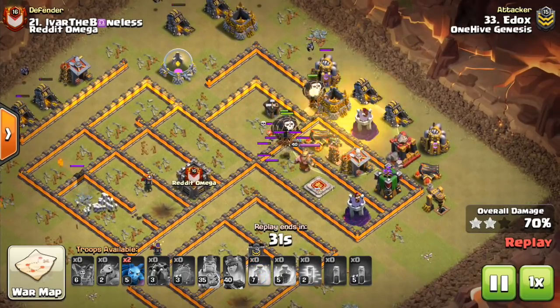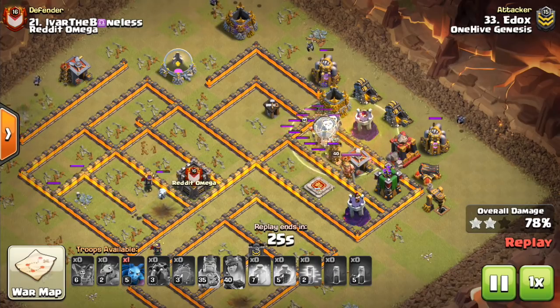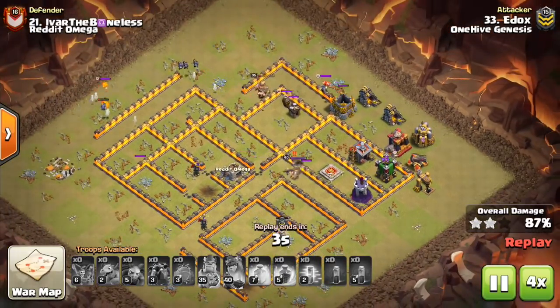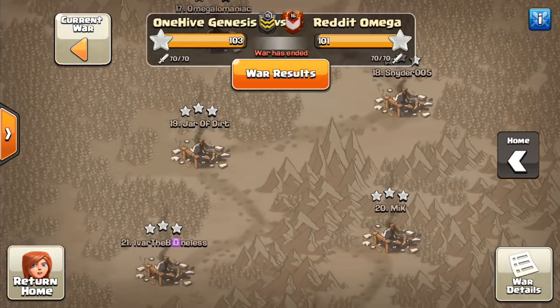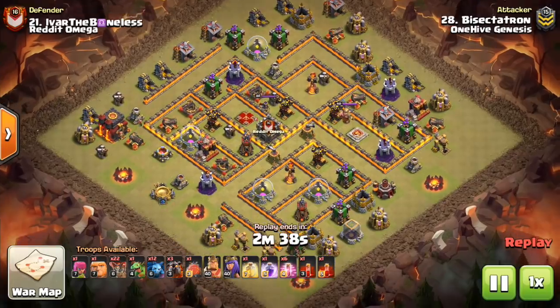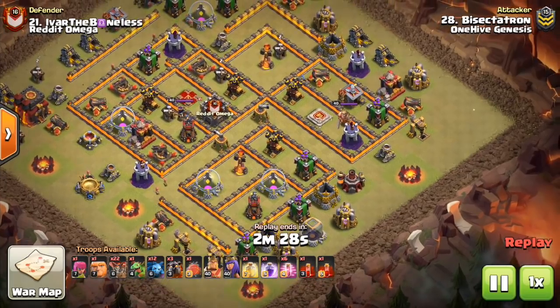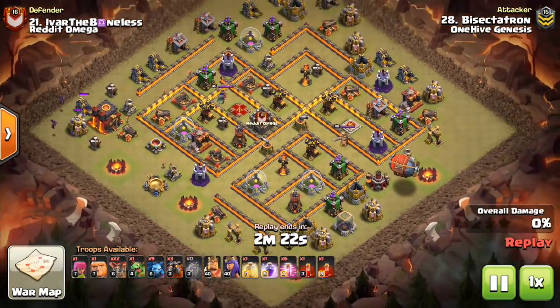So in the clean-up attack — which was my attack, not to toot my own horn, it just so happens I did the attack so I can give some good commentary — one of the main differences I made was that I got the pre-haste down and the Lalo just goes a lot faster. There's a small adjustment with the entry: I did not use my king with the queen; I used him up top to take out a few archer towers and the mortar. But one of the main differences is going to be in the haste spell deployment, so let's get to this.